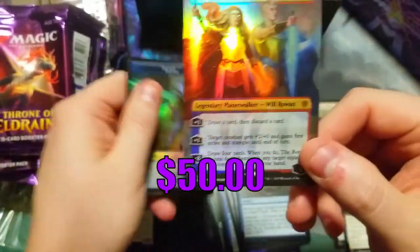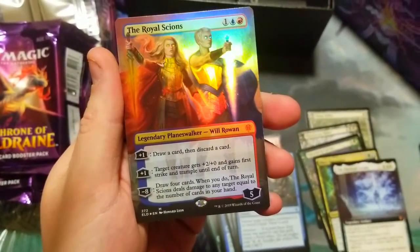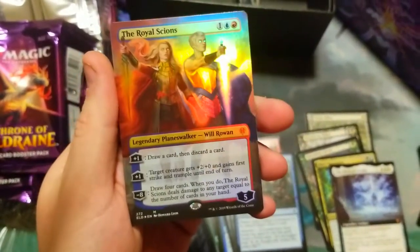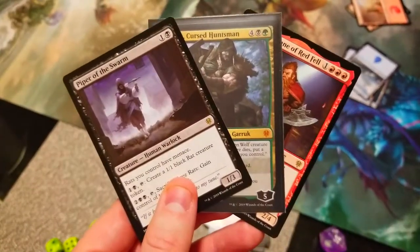Big hit — The Royal Scions, mythic borderless alternate art! That's a great pull. I don't know exactly what it goes for but people are using it right now especially in Pioneer, so that's a very good hit.